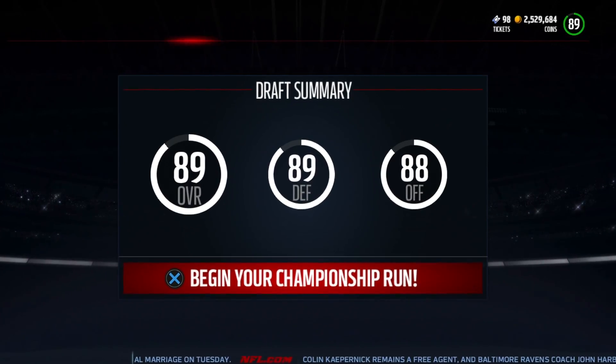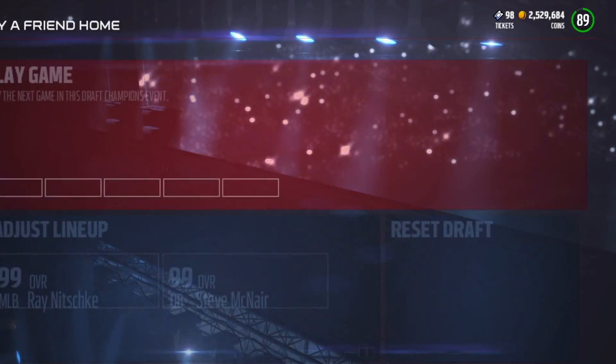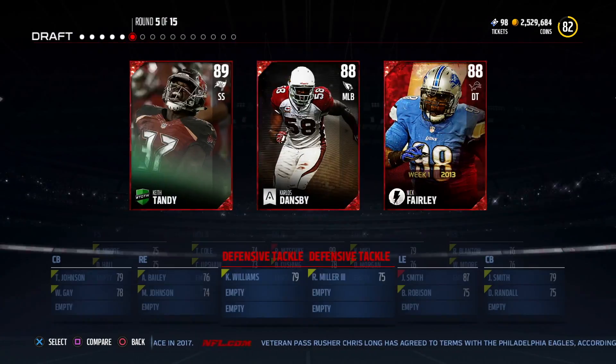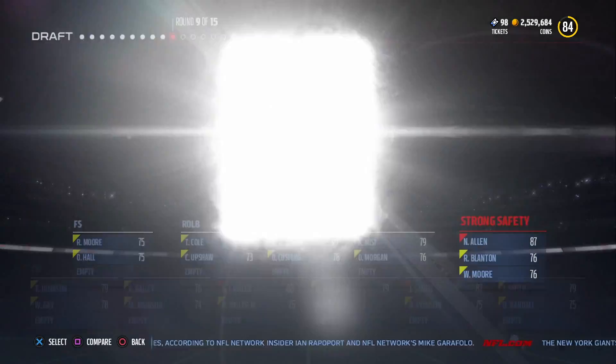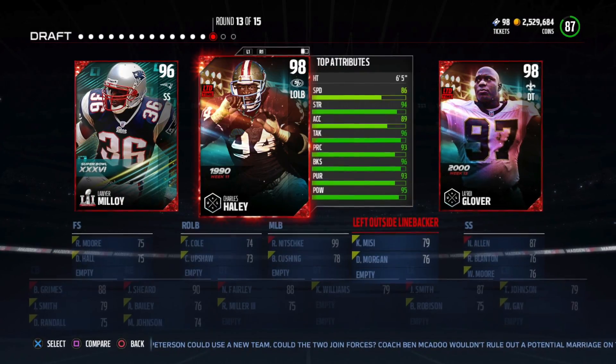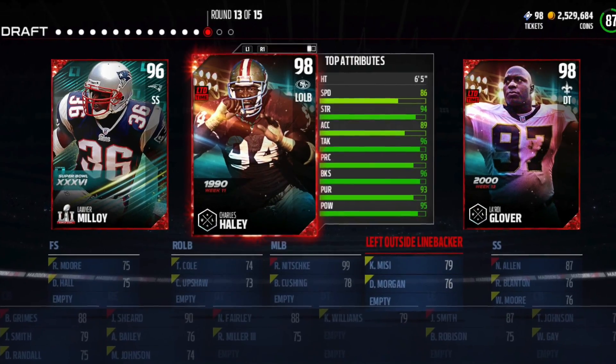Once you get a draft you're happy with, you're going to want to follow these very specific steps. My first draft I got an 88 overall, then another got an 89, and I felt that was the draft to use. In this specific situation, we are going to be using Charles Haley.